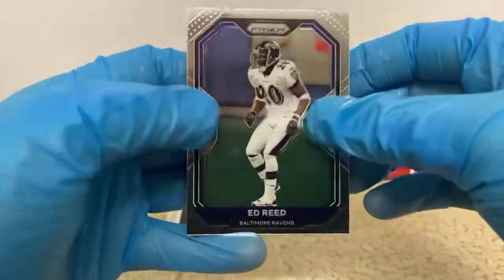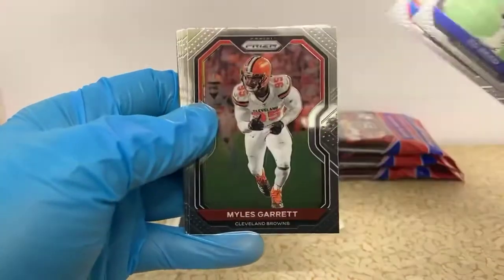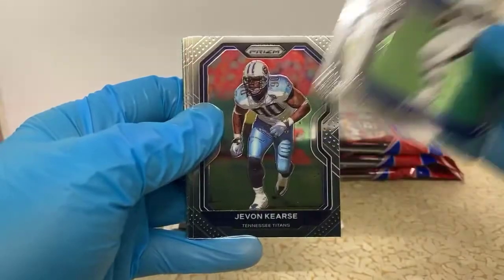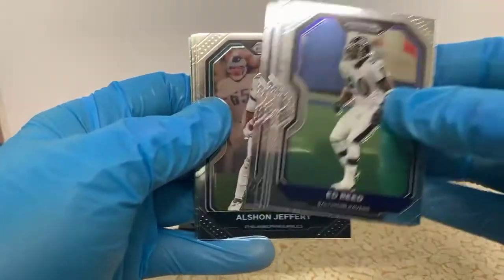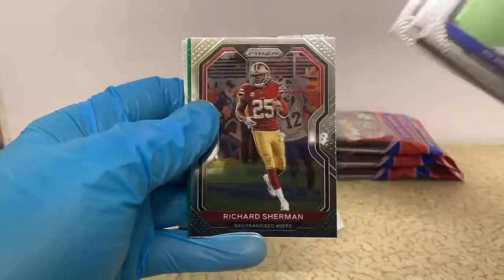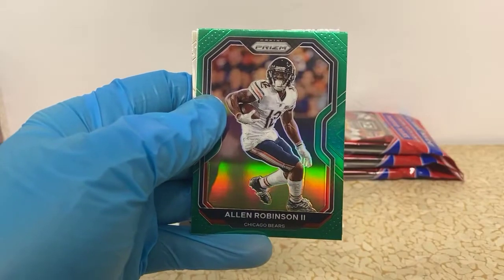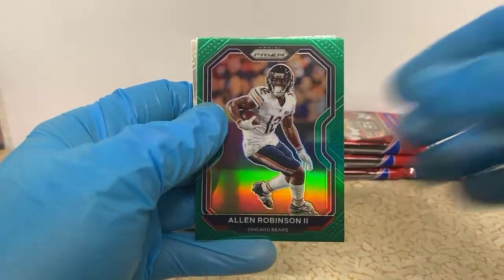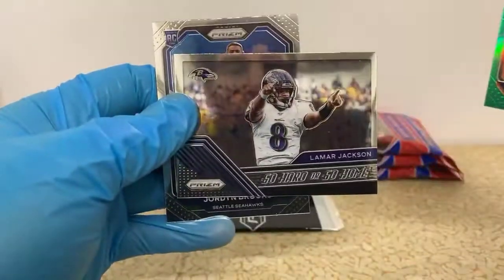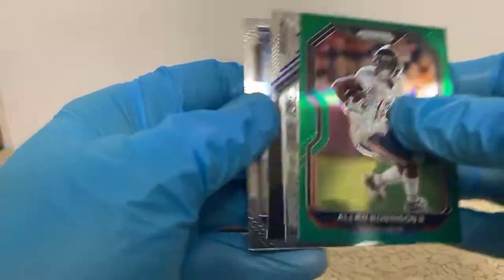Nobody's as big time as Trace McSorley, though. We got Ed Reed for the Ravens, John Brown, Miles Garrett, Zeke Elliott, Javon Kearse, Alshon Jeffrey, Robert Woods, Deion Jones, Richard Sherman, Allen Robinson — green for the Bears — and Lamar Jackson Go Hard or Go Home for the Ravens, and Jordan Brooks rookie for the Seahawks.